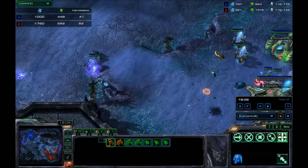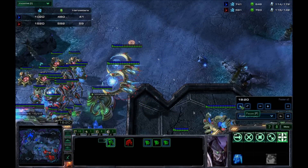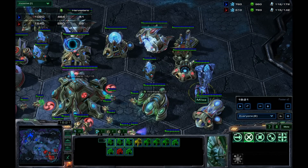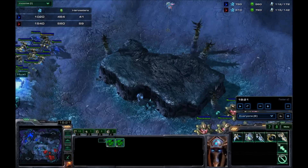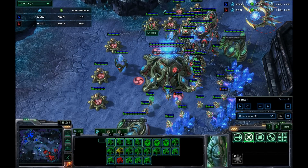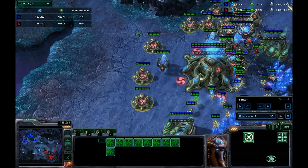Vous allez pouvoir le défoncer. Le Tempest a une bonne portée et est très très bon contre le tag Massif. Le Colosse est Massif — donc pas de problème. Et surtout, vous allez pouvoir mettre la pression avec vos DT. Ça, c'est super important — les DT sont vraiment super importants dans cette game. Ils vont vous permettre de chercher les expansions adverses et de mettre la pression sur votre adversaire.